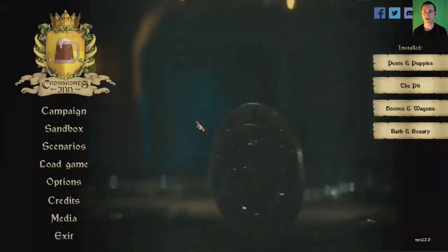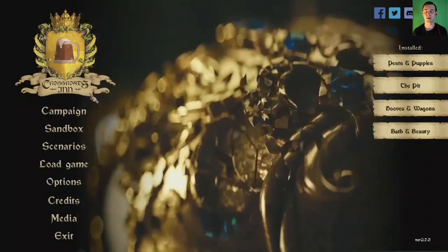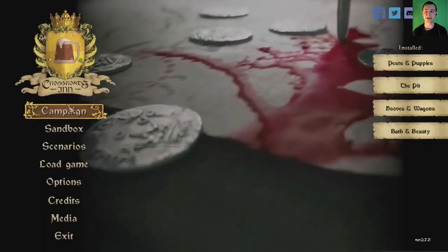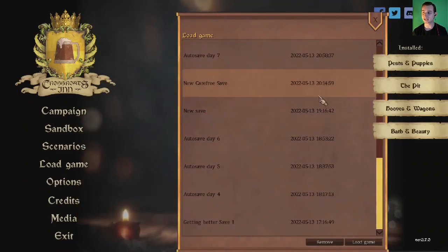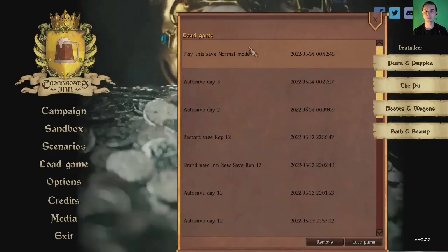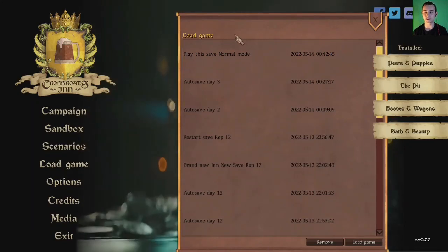Welcome back to Crossroads Inn. I've played a lot of this off-camera last night when I recorded the pilot episode, but this is the start of the actual walkthrough slash gameplay series. I can see I played all this last night — look at all the times: 1853, 1916, 2014, 2058 — I'm so addicted to it. We're going to play this save on normal mode.